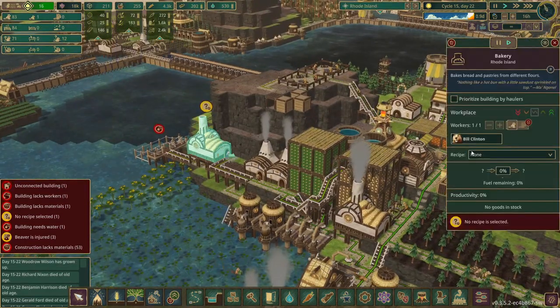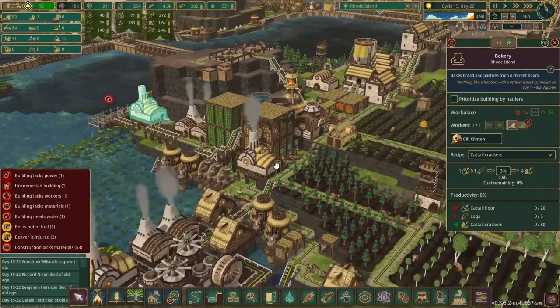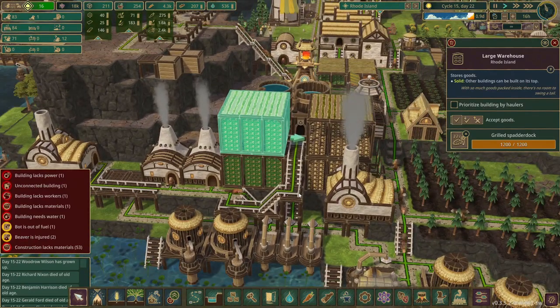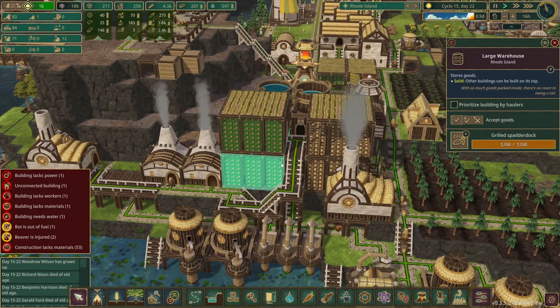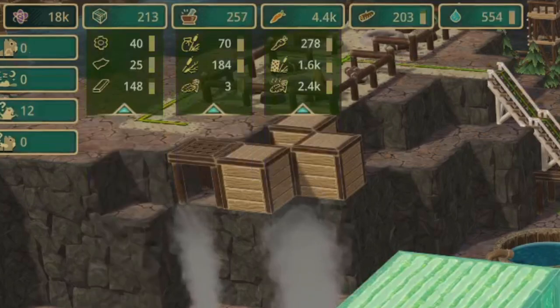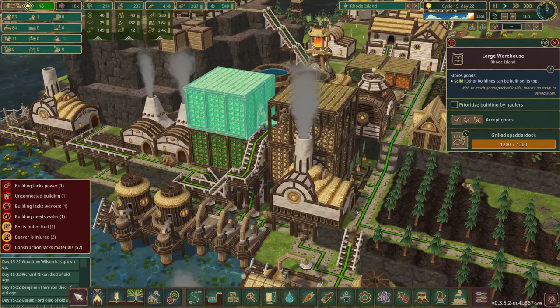Back in Rhode Island we got a Cattail Cracker setup. Oh my gosh - they already filled this with spatter dock, that is absolutely crazy. Of the 8,500 food, these guys have 4,500. That's so much.